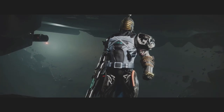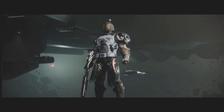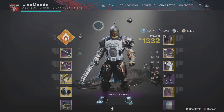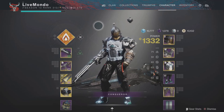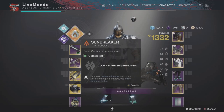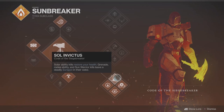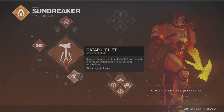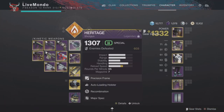Hi guys, welcome to the video. This is my solo flawless master Presage mission, and this time it's on the Titan. I'm going to be using Sunbreaker bottom tree, because solar ability kills with this subclass will give you health back. I've used the exact same weapons I used with the Warlock and the Hunter run, just to show that it doesn't matter what class you're on — these weapons will still work. Primary shotgun I'm using is the Heritage; you can use the Blasphemer or any other primary shotgun. I'm using the Ikelos SMG.